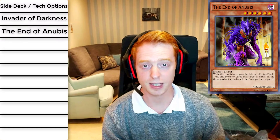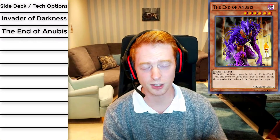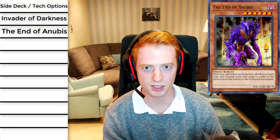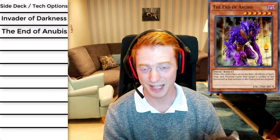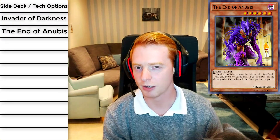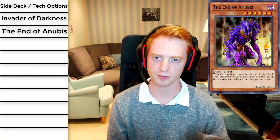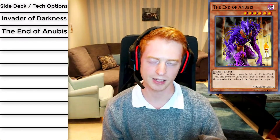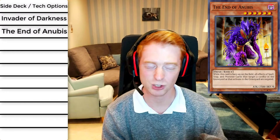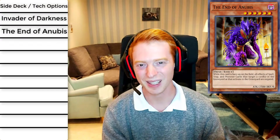If you have Fiendish Rhino Warrior and Void Apocalypse in hand turn one, you can bring it out during their standby phase. Activate Void Apocalypse, discard Fiendish Rhino Warrior, send Archfiend Heiress — that searches Call of the Archfiend — then Fiendish Rhino Warrior dumps End of Anubis. Set Call of the Archfiend, activate it on their turn, summon End of Anubis. Since it has zero defense, it synergizes with Reoccurring Nightmare. The Dark Spirits also have zero defense, so you can recycle them back to hand. It's only level six with 2500 attack — you might just win through beatdown.